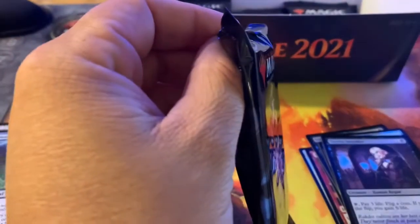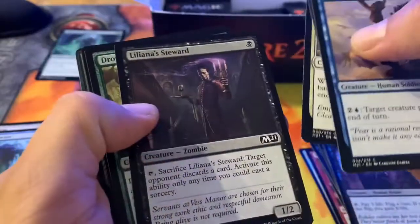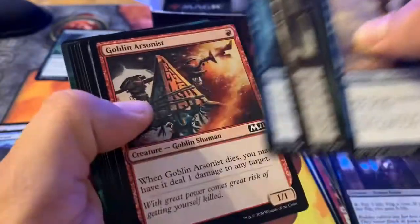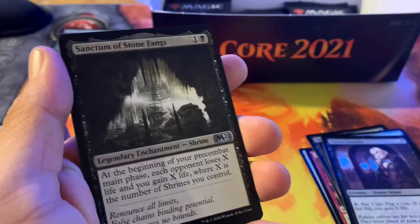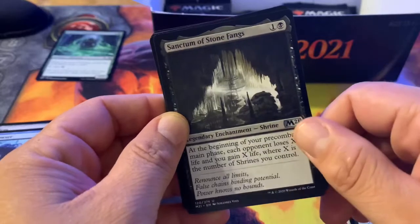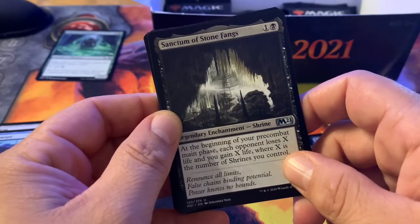King Guildmaster. Sanctum of Stonefangs — another shrine. I think I've got the blue, red, green, and black shrine so far — I'll have to go back and look. At the beginning of your pre-combat main phase, each opponent loses X life and you gain X life, where X is the number of shrines you control.